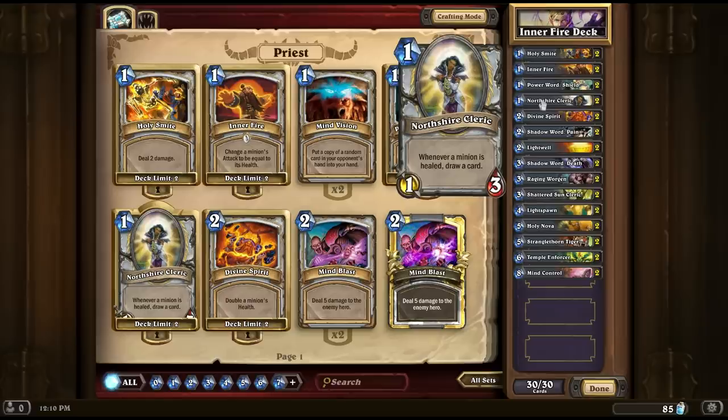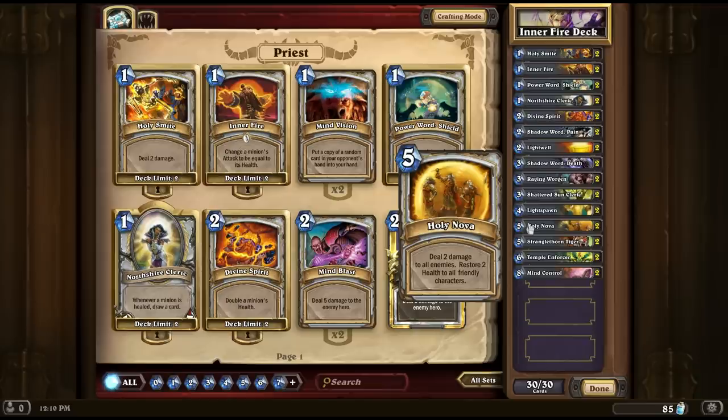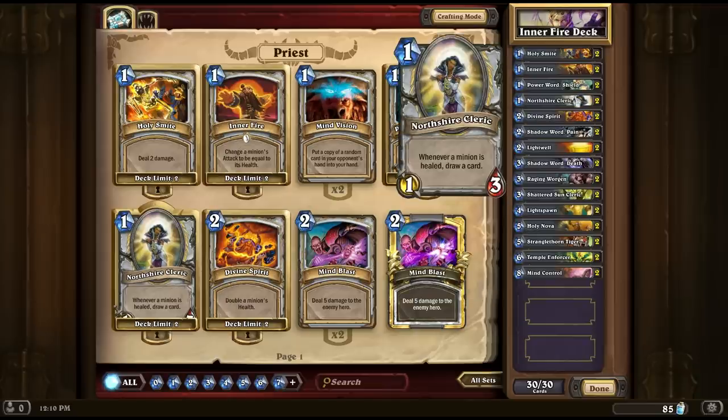Northshire Cleric: whenever a minion is healed, draw a card. It's a very powerful card — a lot of people call it overpowered at the moment. I don't think it's overpowered as such but it is definitely very strong. If you play this out on turn one you're going to have a minion on the field that's quite difficult for your enemy to deal with and you're probably going to get a little bit of card draw out of it. You can also play it later in the game on a turn when you're going to be doing a lot of healing — for example using Holy Nova to heal up a lot of your members. Northshire Cleric will get you a good amount of card draw out of that as well, and it's your main source of card draw for the deck.